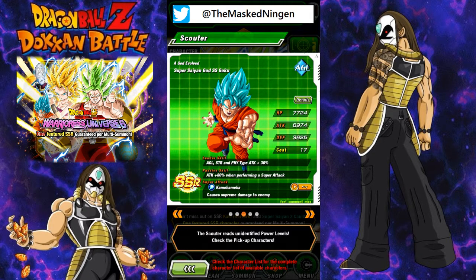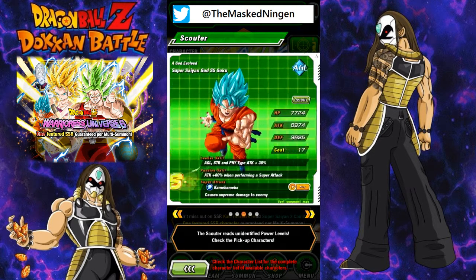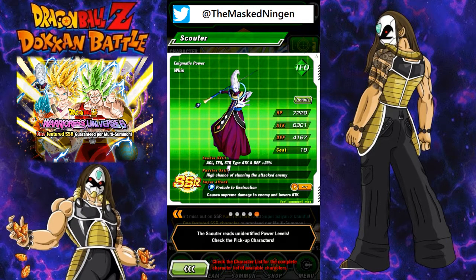And then for some reason, considering it's the Universe 6 banner, it's got this AGL Super Saiyan Blue Goku and the AGL Golden Freezer, which is really strange because they're basically the Resurrection of F themed units — I'm not sure why. And then the Tech Whis, who is not bad, but definitely not the main one we want to go for.